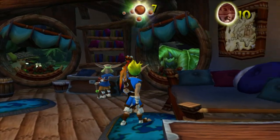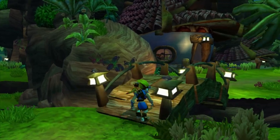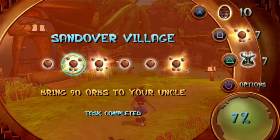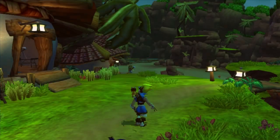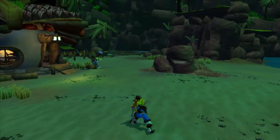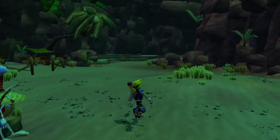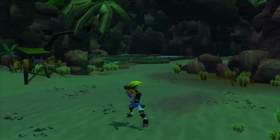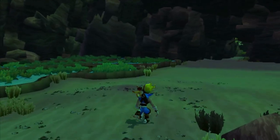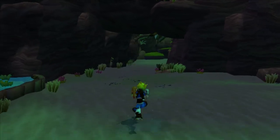That map you see on the wall — it kind of looks like the map you would get for this game that would be in the case. But yeah, we are done here. We cannot do any of these because it requires us to get more orbs. I don't think we'll actually be able to finish that for a while, because I don't think we get enough orbs within all these sub-areas to pay for all that. So we're definitely going to have to come back here. But yeah, that'll do it for this episode. Next time we're going to go into the Forbidden Jungle.